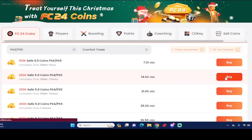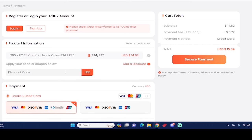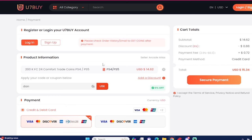What's good guys, if you want the most cheap and most reliable EAFC 24 coins, make sure you check out use7buy.com. Also, if you ever want to make a purchase, use the code 'dan' to get six percent off. If you ever want to sell your EAFC 24 coins, go to the same website and go to the selling section as well.